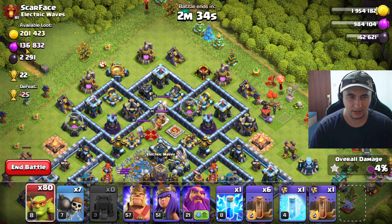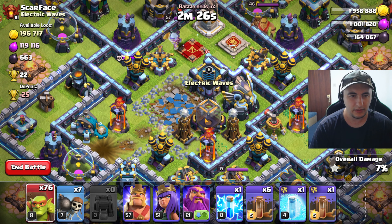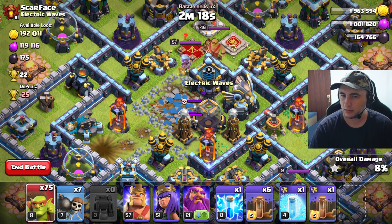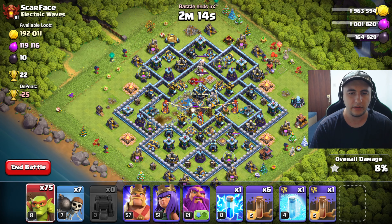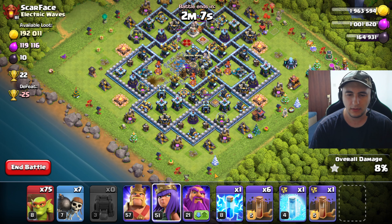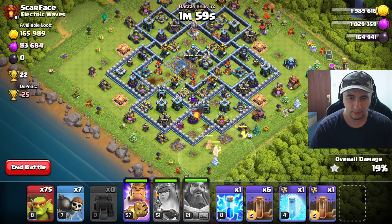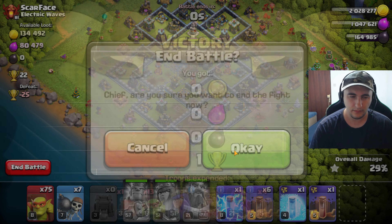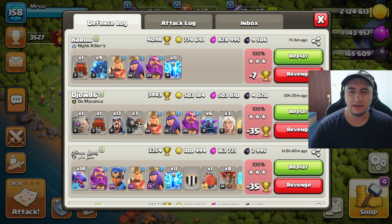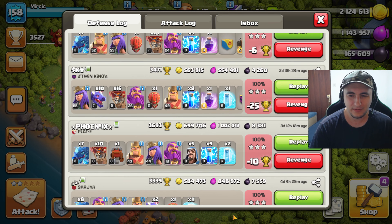There's some loot outside but I don't think there's a lot. I'm gonna see if there's any dark elixir here — it's not terrible. One more should get us done. Got it done. The queen arrow goes where the loot is — just through the middle to take stuff. I'll take it. Defense log — 100% destruction on us. That's a high league for you guys, just everybody is 3-starring you.